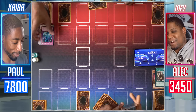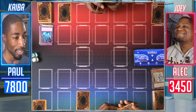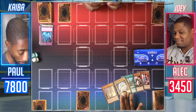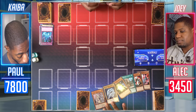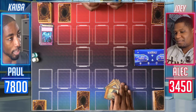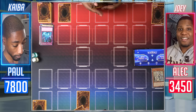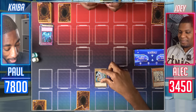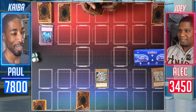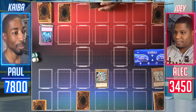My monsters are destroyed. I'll go to the end phase, but that means I get to activate the effect of my White Stone of Ancients. Once per turn in the end phase, if it was sent to the graveyard this turn, I can summon a Blue-Eyes monster from my deck. Guys, if you can't tell, I'm still very much in the lead. I Special Summon the Blue-Eyes White Dragon. Your move.